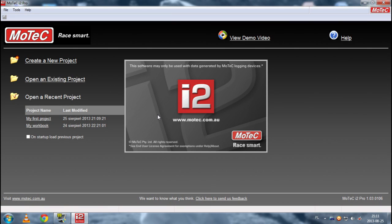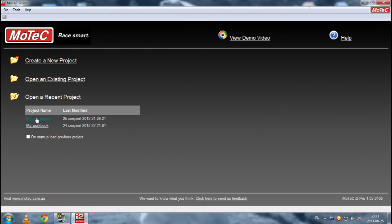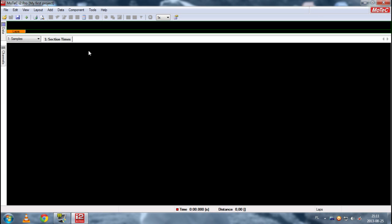So in the first video we finished with our new project and with this screen. We have one workbook and one worksheet. This video addresses how to create a map for a particular track, which is a very useful layer when you start analyzing telemetry.